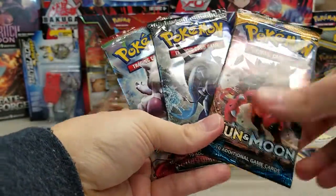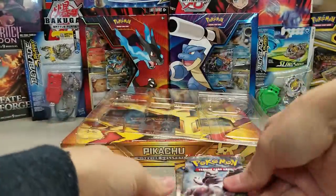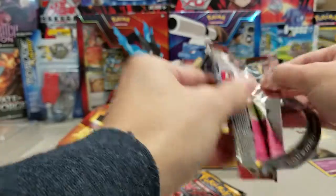This product has been released for a while, so Burning Shadows might have been the newest set when these first came out — I'm not even sure. The packs are Breakthrough, Sun and Moon Base, and Burning Shadows. So we'll open these three packs, and then we'll take a look at the Pikachu box. Going oldest to newest, just kind of what you normally do here. Starting off with Breakthrough.